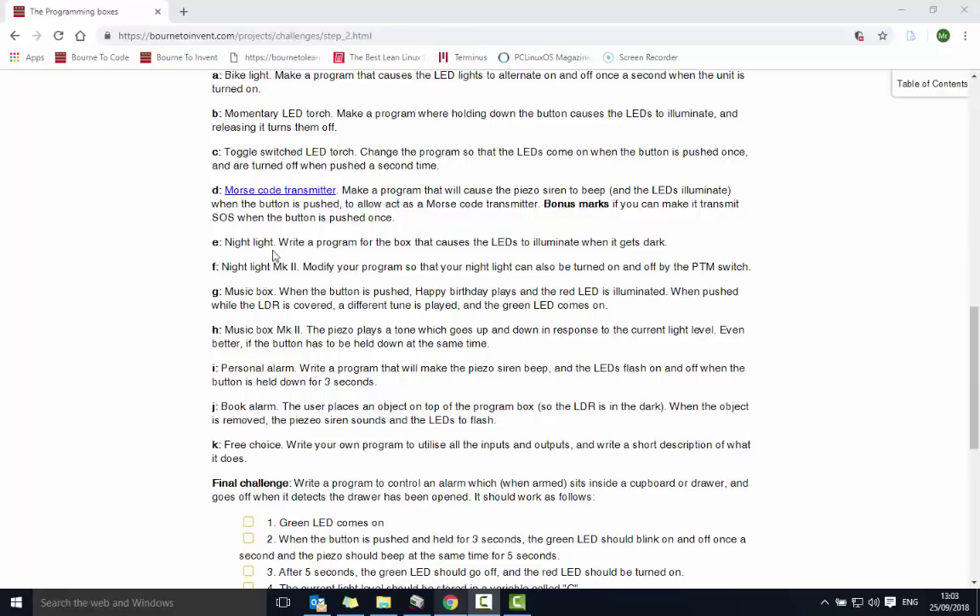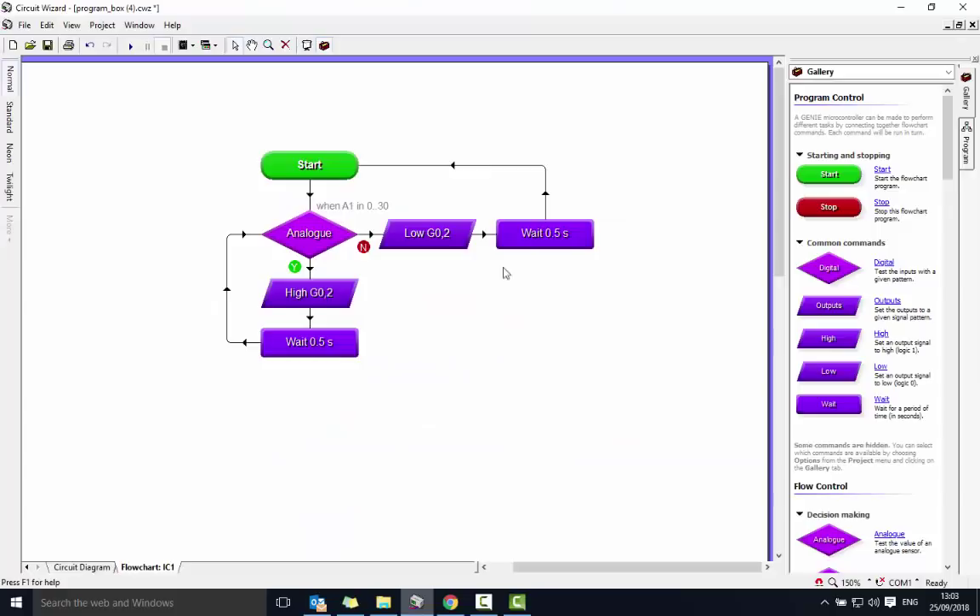Starting with F, you need to use the existing nightlight. I'm continuing on from where I had the nightlight — this time we need to modify it so the nightlight can be turned on and off using the PTM switch. This is my original from E, so I need it to be able to switch on with the push-to-make button.